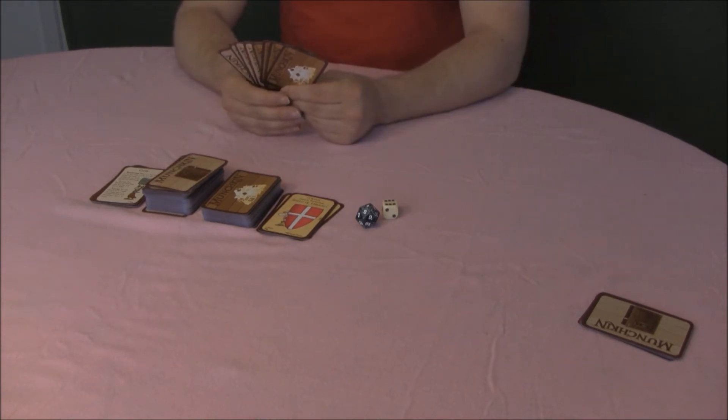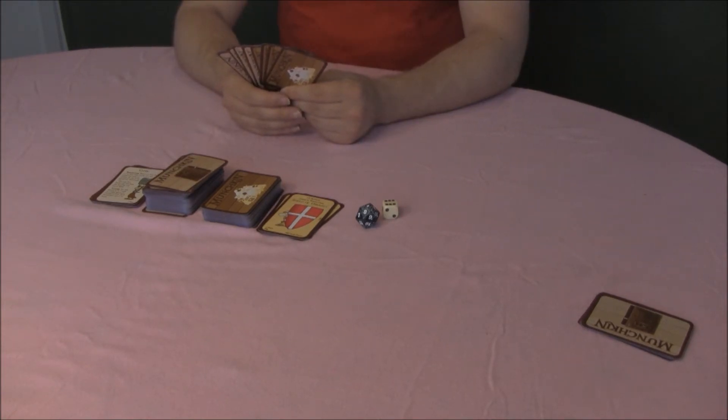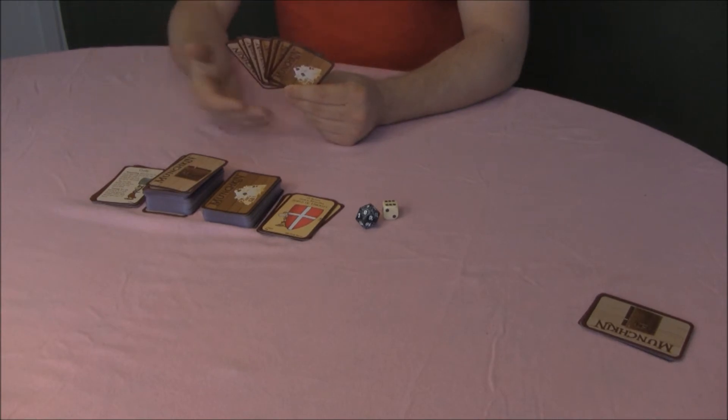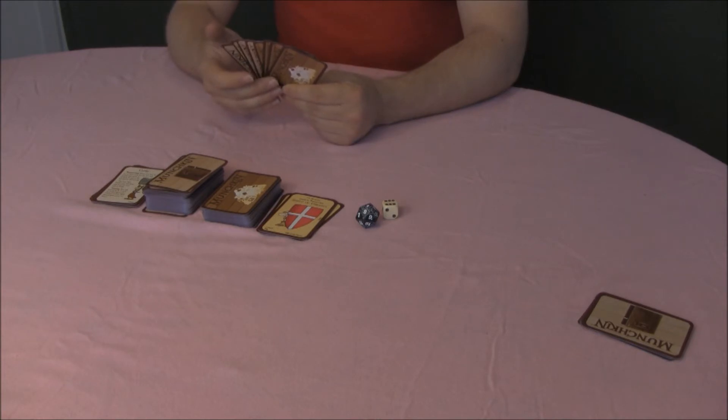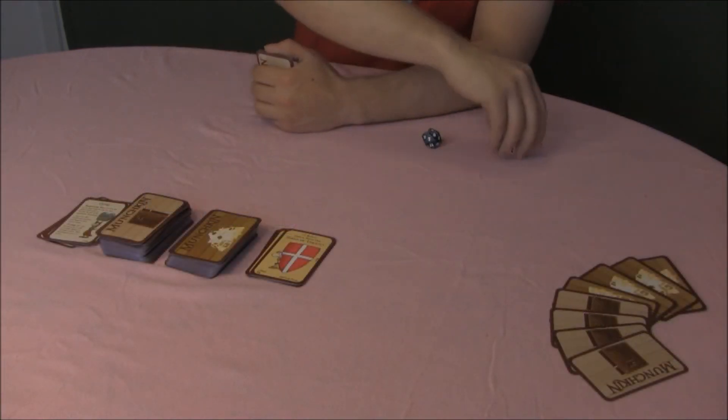Everyone starts as a level one human with no class. Look at your initial eight cards. If you have any race or class cards, you may, if you like, play one of each type by placing it in front of you.